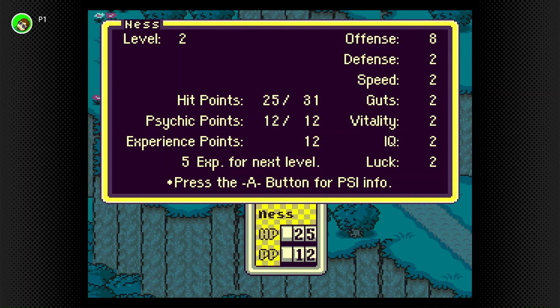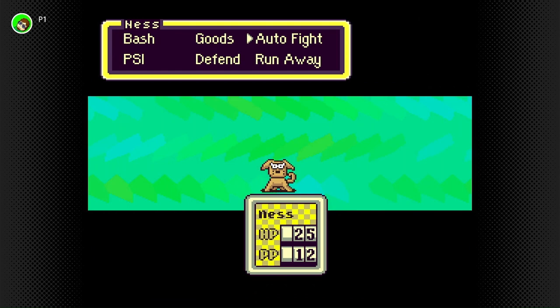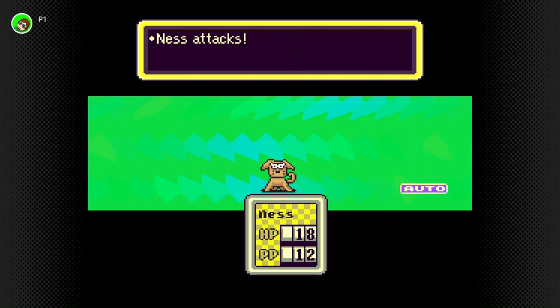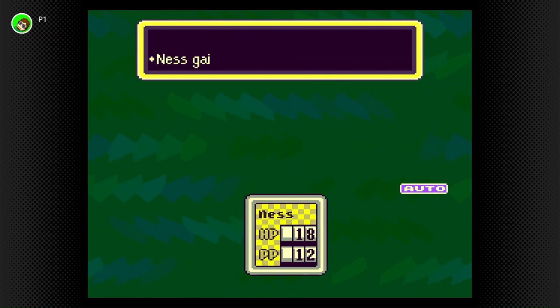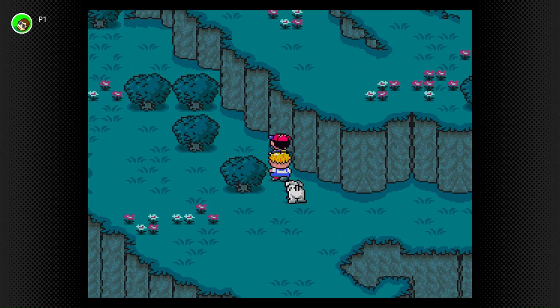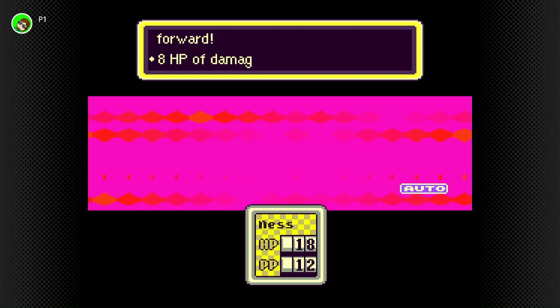I'm going to look at my next level. Status gives you your level, offense, speed, guts, and so on. Five experience for the next level. I hope we get to at least level four, but it won't really help you against the boss. Runaway dogs give four experience, crows give three and a cookie, snakes give one. Since I need one experience to gain a level, fighting a snake is worth it. But if you're looking to level grind, go for the dogs and crows.